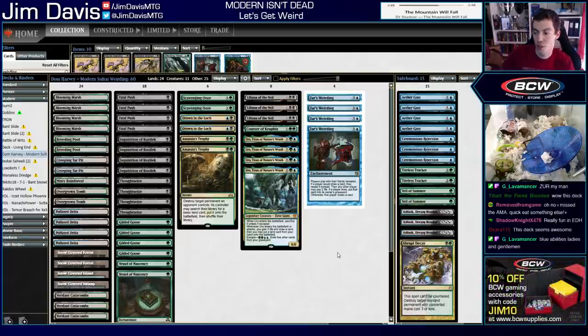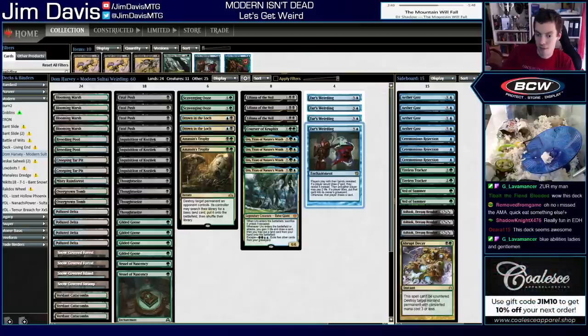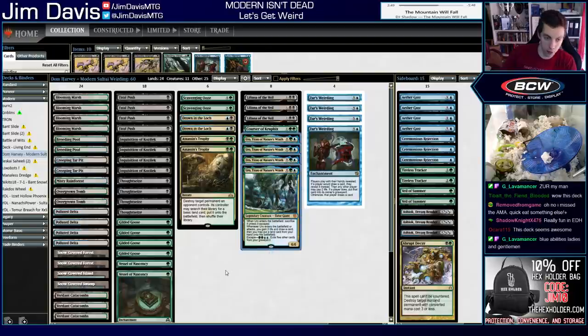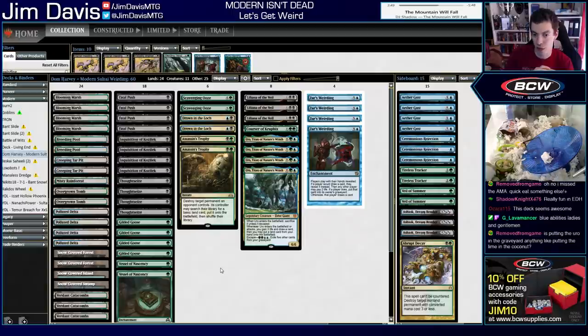Basically, every time your opponent draws a card, you can say no and put it in the graveyard for two life — but both players can do this. So theoretically if you're ahead on life you can lock somebody out of drawing cards. It's been played occasionally but it's an awkward card — obviously if you're behind, it does nothing and just locks you out of the game. But this deck is built with that in mind. Uro, Titan of Nature's Wrath is showing up everywhere in modern, standard, pioneer, and it works really well with this card.